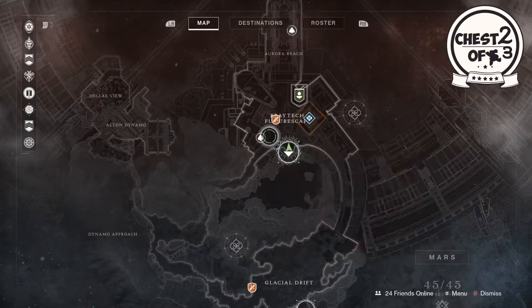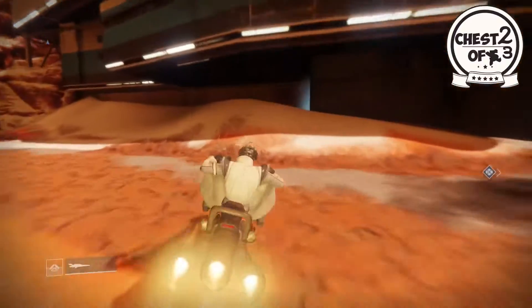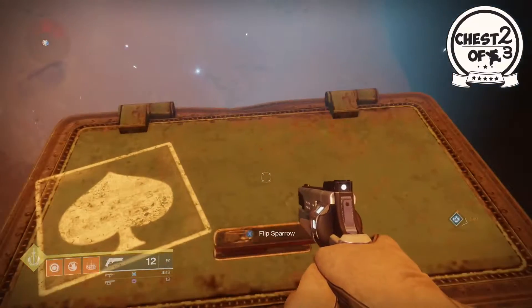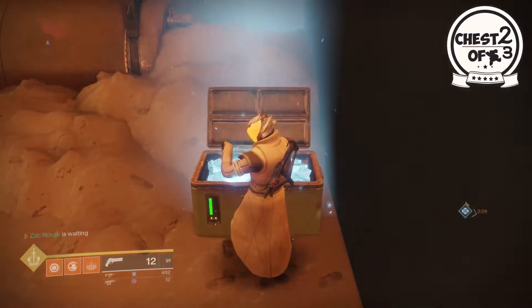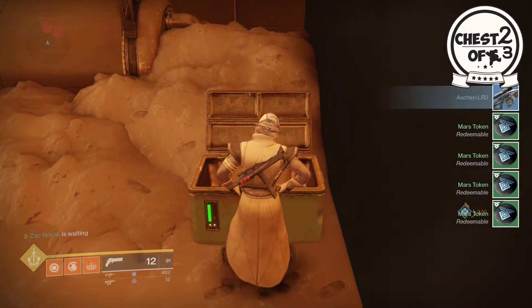Moving on, next one we're up to the Braytech Feature Tech area. Coming over here, and the sparrow doesn't even really need to be used because, yeah, it's right here. But sparrows can be fun. GET OUT OF THE FREAKING WAY SPARROW — thank you. Anyway, this loot, second one, we get 4 tokens and a blue.